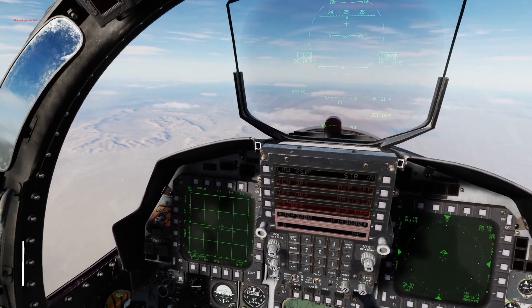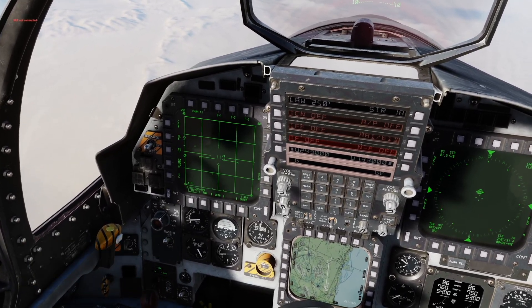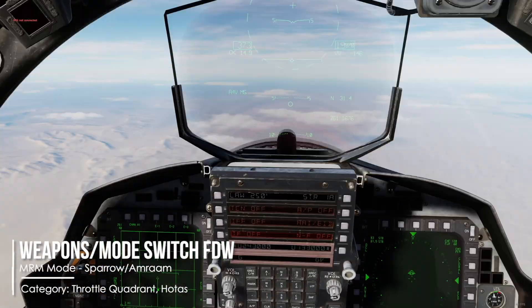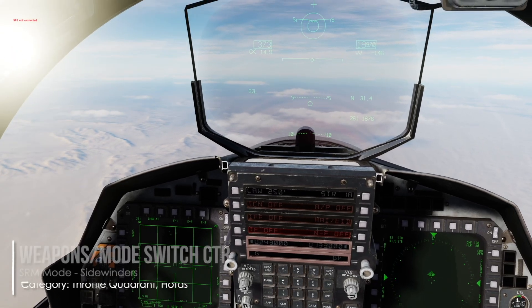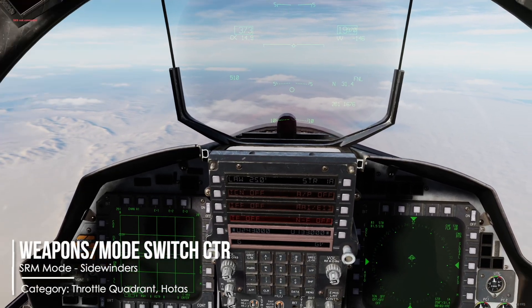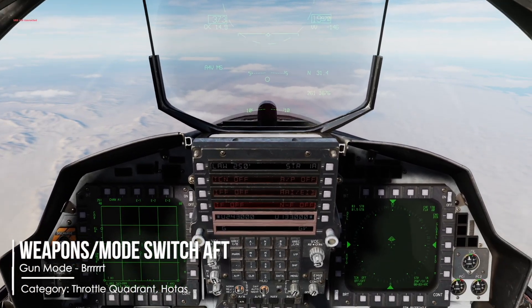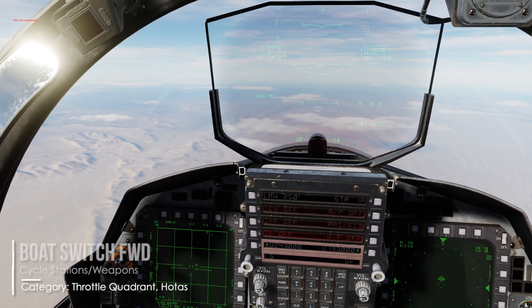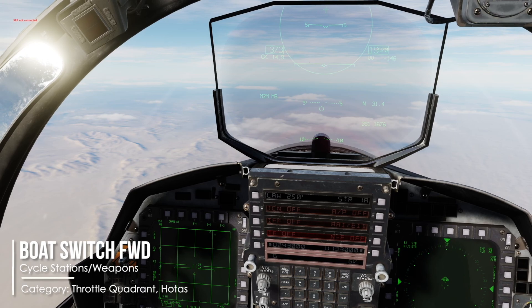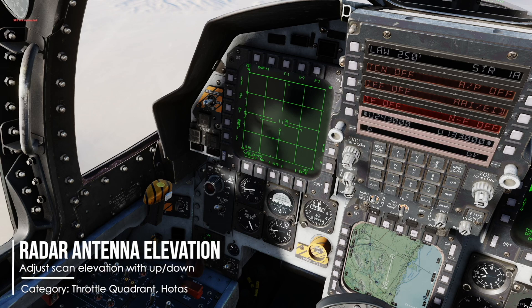Now that we are set up, let's start with the real stuff. Press Castle switch left long to take control of the radar. Set your weapon mode switch forward to fire medium range missiles like the Sparrow and the AMRAAM. Set the switch to center for short range missiles like your Sidewinders, and set the switch to aft to use the gun. For AMRAAMs, you can cycle the stations and missile types with the boat switch forward — you can see cycling between Sparrow and AMRAAM. Adjust radar elevation with the radar antenna elevation up and down keybinds.